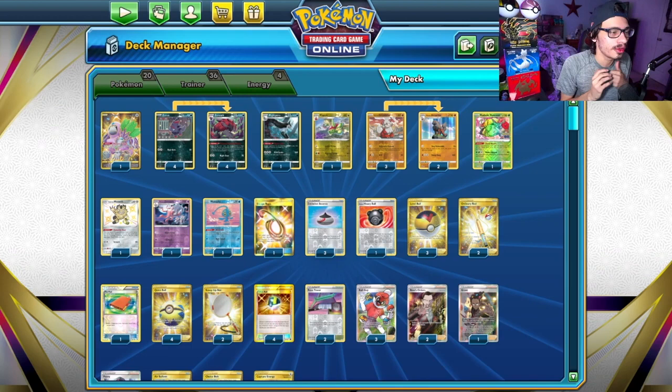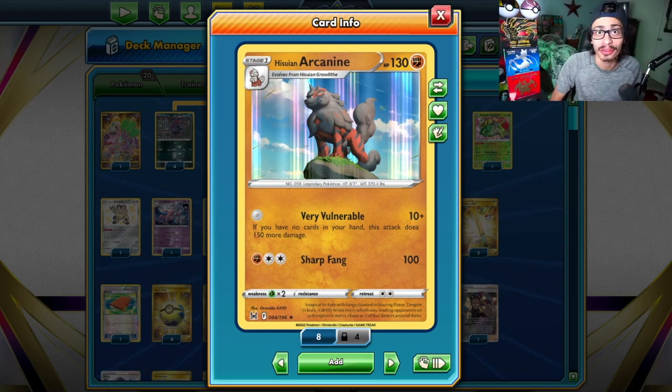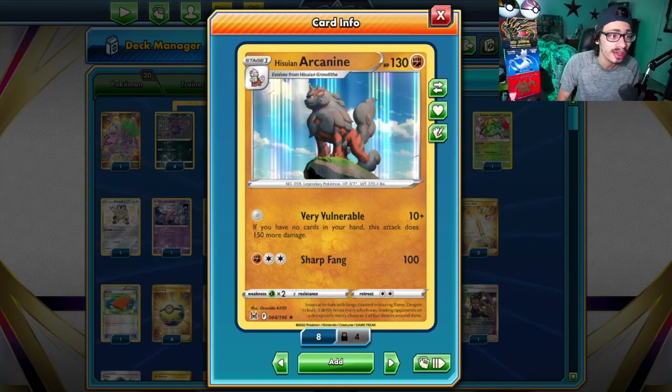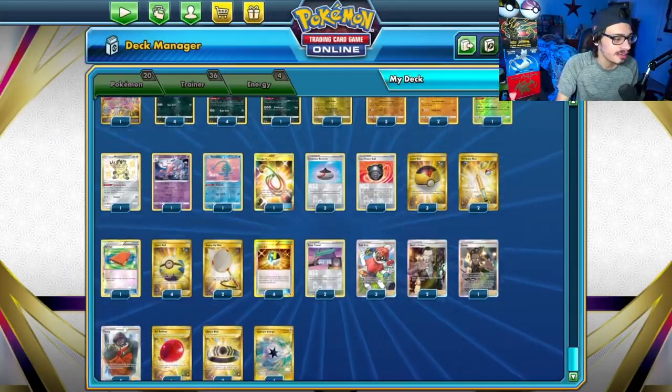This is the Arcanine list I'm working with, and I like it a lot. Arcanine is very similar to Gramble from Lost Thunder, and Arcanine is a Fighting-type Pokémon. Right off the bat, you already have a good Fighting attacker if you get paired against Arceus VSTAR. Arcanine's attack does 160 damage for zero energy if you have no cards in your hand. It's easy to get your hand down to zero when combined with cards like Galarian Meowth, Ultra Ball, Quick Ball, Peony, Grant, and Ball Guy. This deck is all about getting your hand down to zero for Hisuian Arcanine.